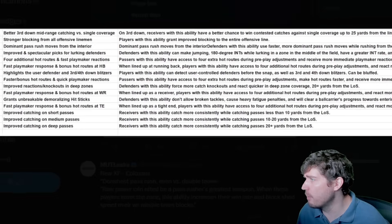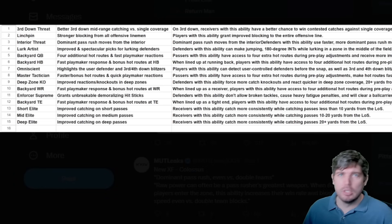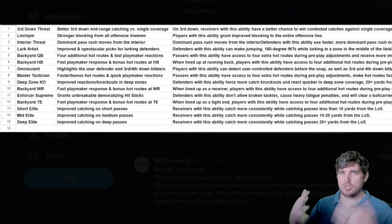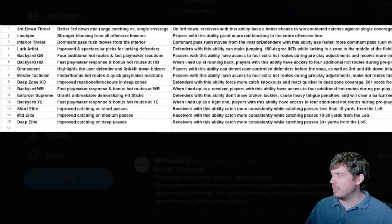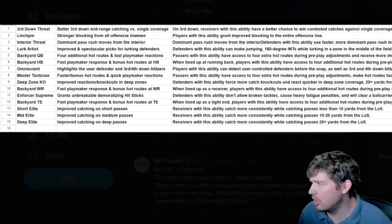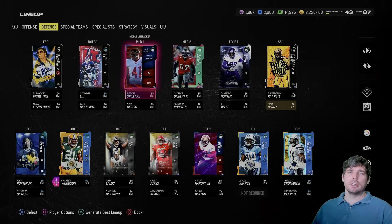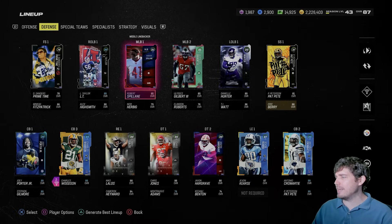We also have MUT leaks out here leaking future abilities that aren't in the game yet. These things are hard to rate, but most of them — with the exception of a couple — look like abilities that are already in the game just combined. For example, interior threat basically looks like edge threat from the interior. Third down threat looks new, but otherwise a lot of these are just a couple of abilities combined. Let's go ahead and get to the tier list.